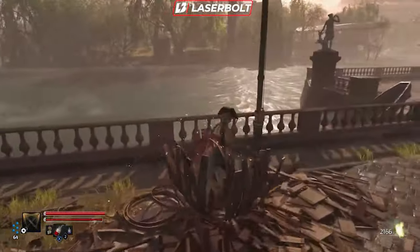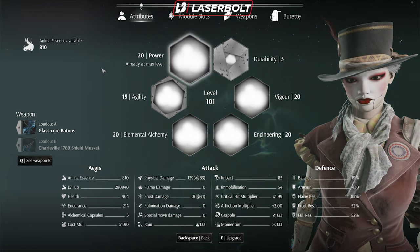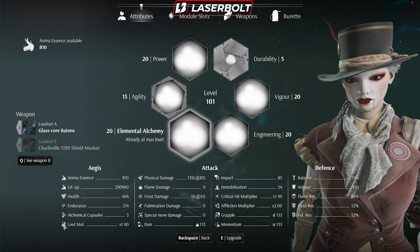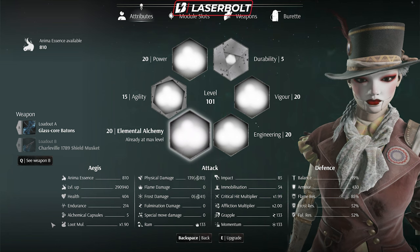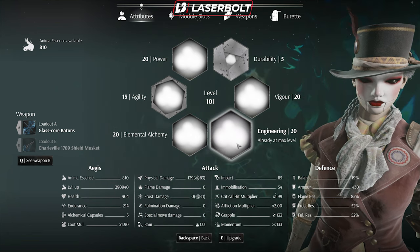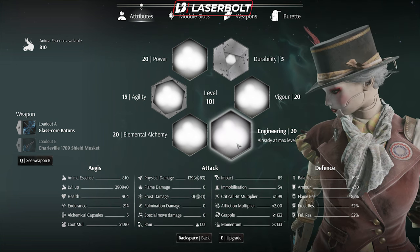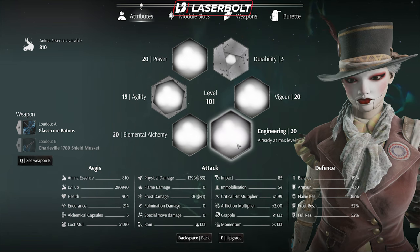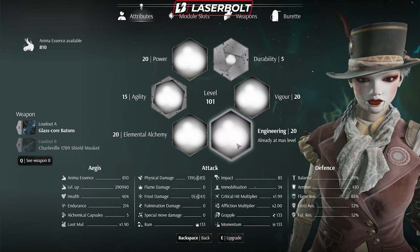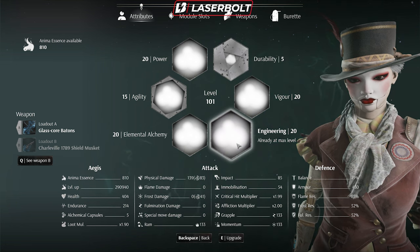Go to your attribute menu and you'll notice there are six different modules you can upgrade. The one you want to prioritize is the Engineer module, because it enhances the loot multiplier. That means every time you kill an enemy or find loot, you'll get more of it. Personally, I put a lot of points into Engineer early on — I got it all the way to level 10 before working on other stats. That loot multiplier gave me more Anima, more capsules to keep my health up, and more grenades. I highly recommend putting points into Engineer even if you're not playing an engineer build.